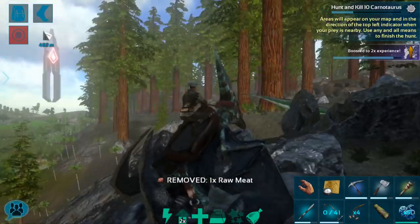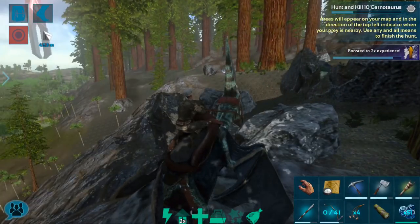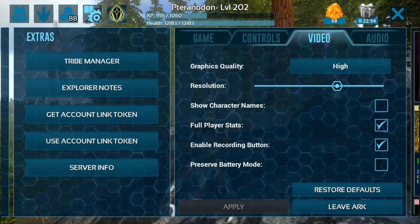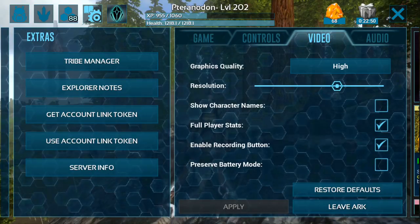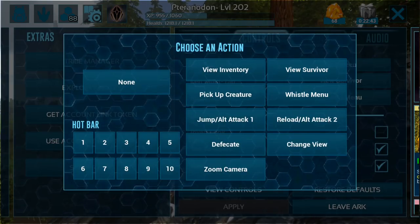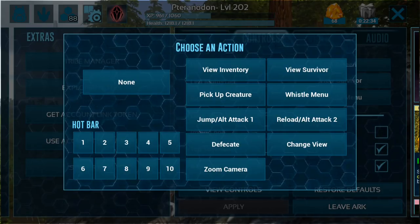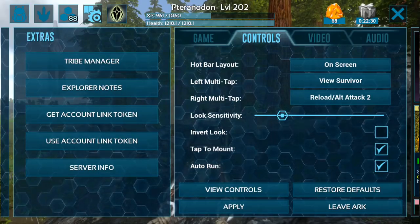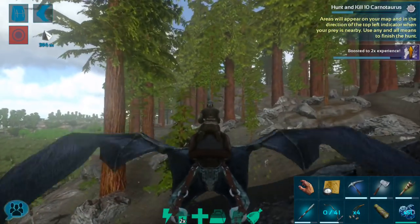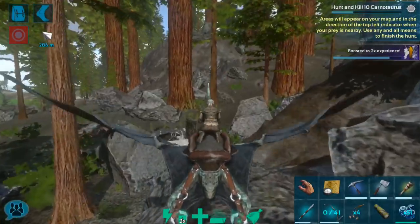It looks pretty good — there's still plenty of space left; I'm not seeing a ton of tree platforms in this area. You know what we should do — turn on the barrel roll. To get the barrel roll attack for your Pteranodon, you can go into your game controls and options menu. On the right multi-tap or left multi-tap, whichever you prefer, you can choose what action you want on there. I normally have it set to my whistle menu, but I'm going to put it onto the reload alt attack. Now when you tap with two fingers on the right side of the screen, your Pteranodon will do the barrel roll — which is awesome.